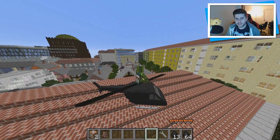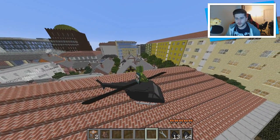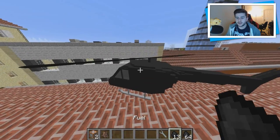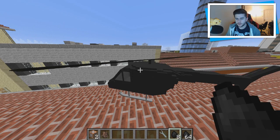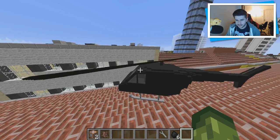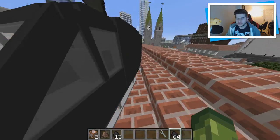We ran out of fuel — something I forgot to teach you. You'll run out of fuel when the helicopter starts to turn black, with black smoke on it. You have to throw more fuel in one by one — you can't throw the whole stack at once, which is unfortunate.